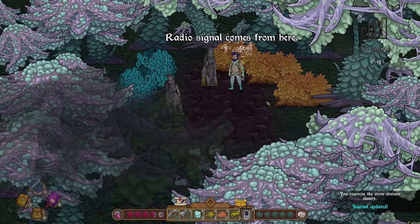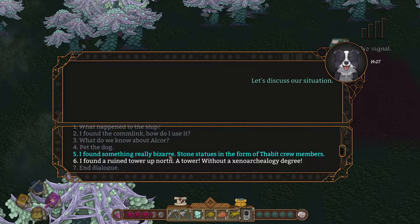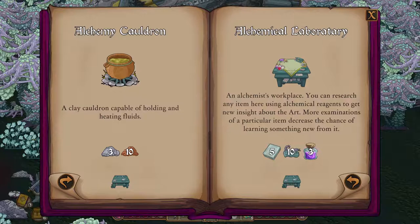To start unlocking alchemy research, first find the Thabit crew which has been turned to stone north of our crash site. Then report this back to Salazar at our base. This will unlock Equivalent Exchange.